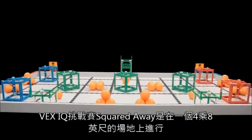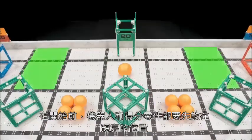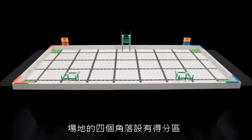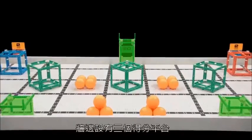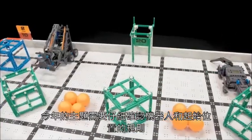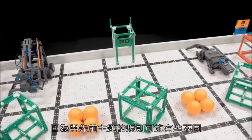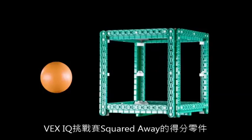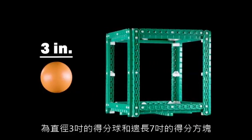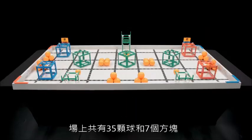VEX IQ Challenge Squared Away is played on a 4-foot by 8-foot field. Robots and game objects start on the field in predetermined positions. There are scoring zones in the four corners of the field and three platforms along the sides of the field. Be sure to double-check the robot and starting position rules this year, as they may not be the same as previous VEX IQ Challenge games. The scoring objects are 3-inch diameter balls and 7-inch cubes. There are a total of 35 balls and 7 cubes on the field.